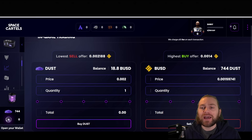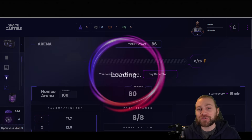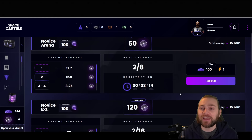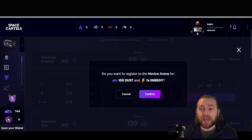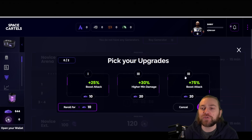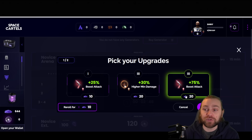My Dust order has been filled — if you want it quicker, just match the lowest sell offer and it'll go through faster. We now have enough Dust to register for a Novice arena starting in three minutes. Registering uses one energy and 100 Dust — click confirm and I'm registered. Now I have the option to choose upgrades. I've got boost attack plus 75% and plus 25% boost attack, so I'll use some Dust to boost my attack. I can also re-roll for 10 Dust to get new upgrade options.